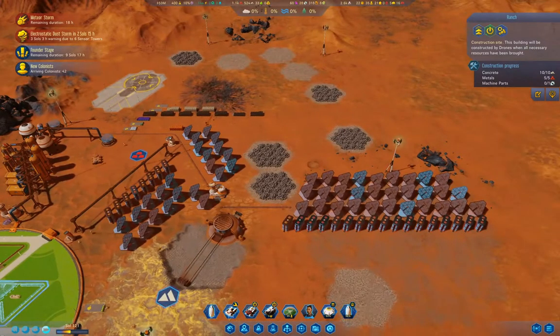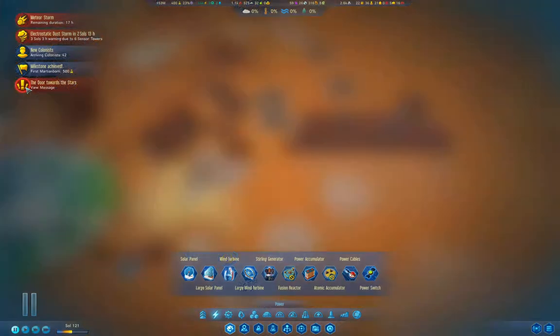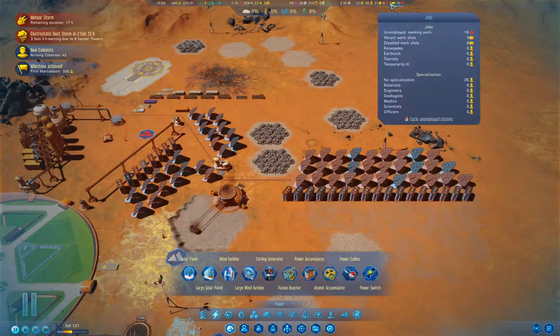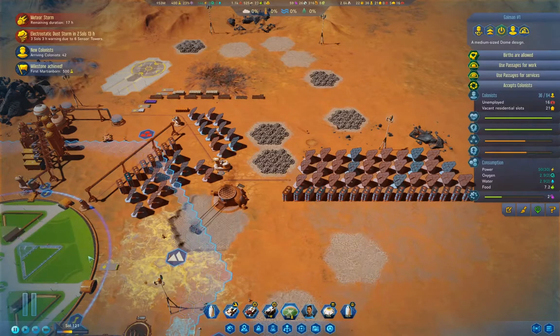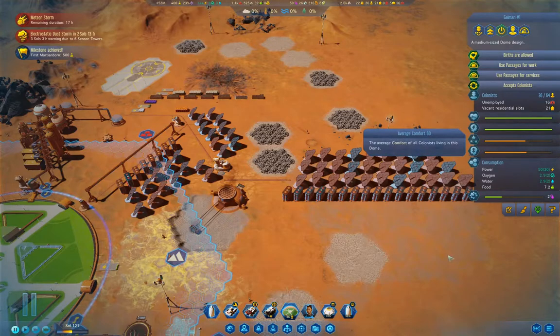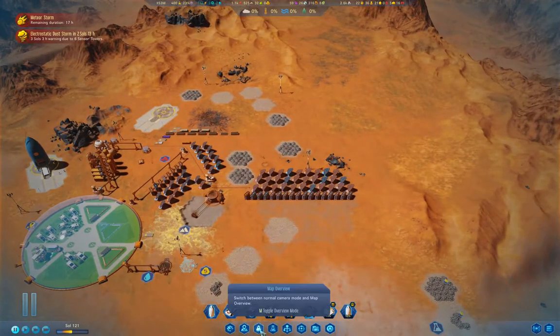I'm also going to need to build a couple of — oh hello, we've got a colonist born already! How's the comfort doing — comfort birth threshold 55, average comfort 60. So that was a milestone.